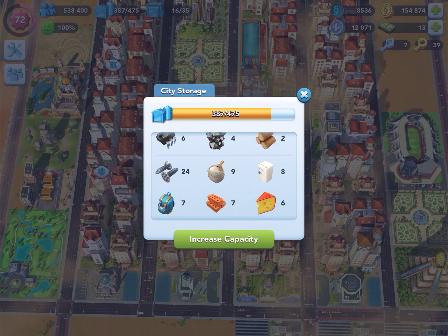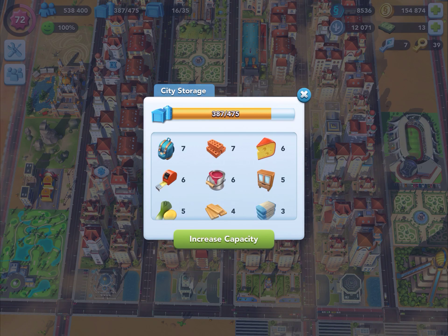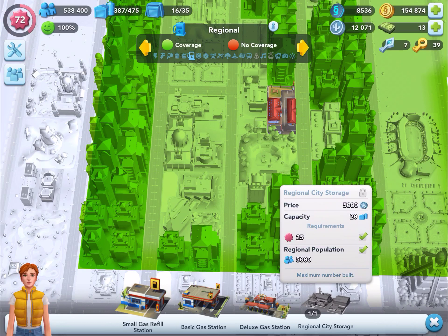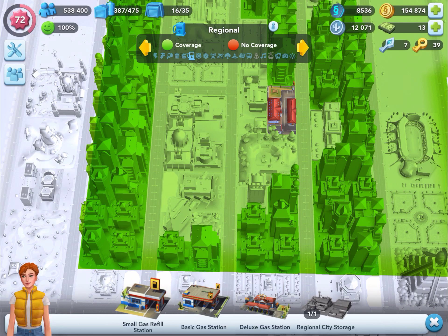The city storage allows you to stockpile resources. You can see, like my other zone, I have the city storage in place. This one here costs 5,000, but it's worth it because it gives you an increased capacity of 20 and adds to your ability to stockpile resources so that you can keep those factories running continually. And that's the key to making money here — running continually.